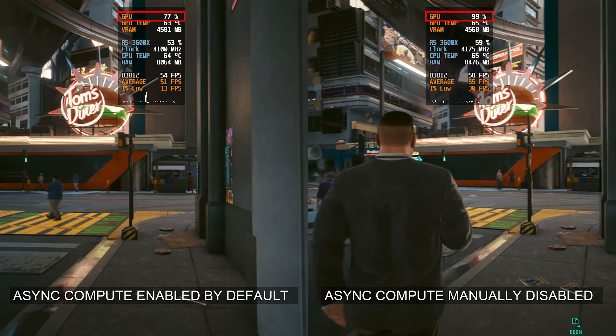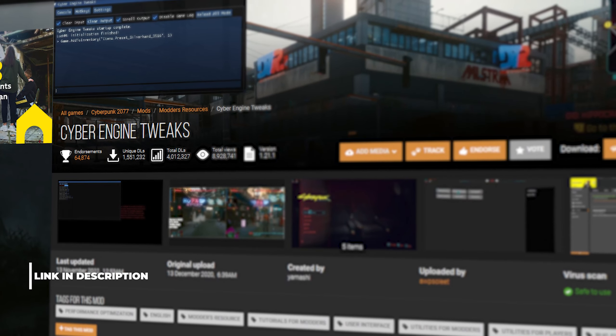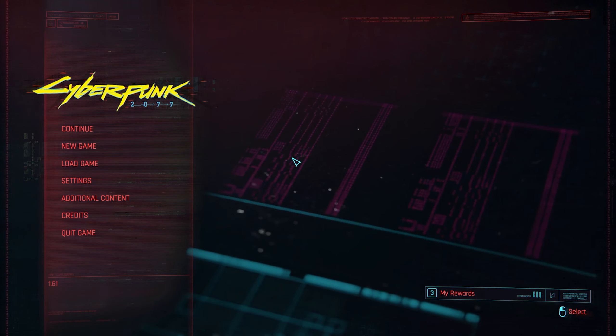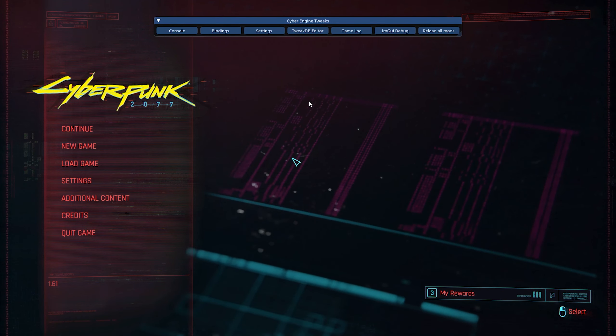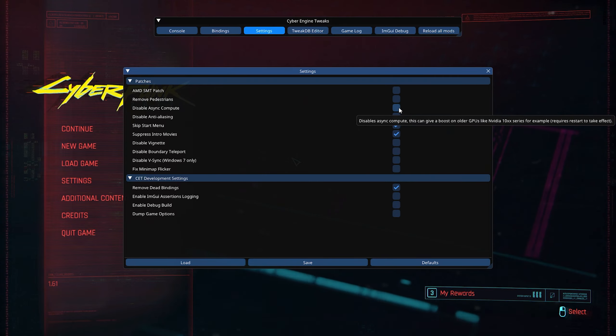To disable Async Compute, you must first download and install a mod called Cyber Engine Tweaks. Once it's installed, open the menu and click on Settings. You should see an option to disable Async Compute. Simply toggle it on, click Save, and restart the game.